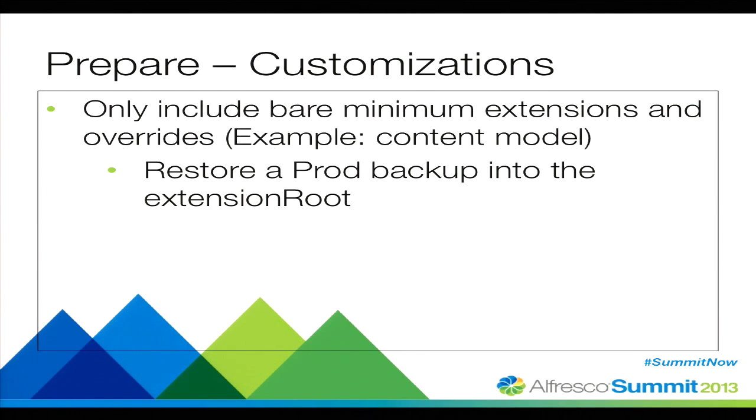Customizations. For testing the upgrade, you only really need the bare minimum — specifically the content model. If you start up your system without the proper content models, it'll say it can't find this content model and it's not going to start. So that's the absolute bare minimum.